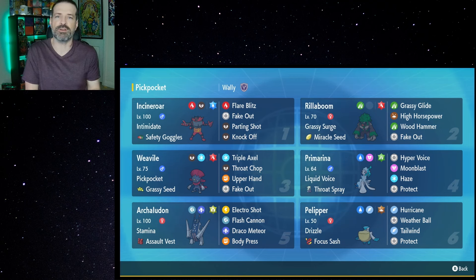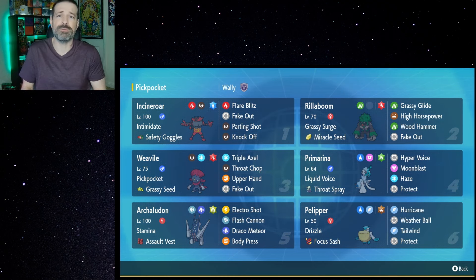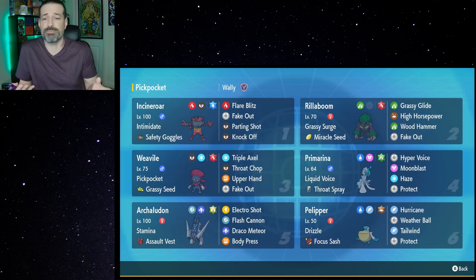Now, I know a lot of people are using Sneasler, and for obvious reasons. It's got a really great moveset, pretty good typing as well, and also has good speed and good attack. Not just that, but it actually has some really good abilities as well, especially with that Unburdened. However, I think some people are actually overlooking Weavile. This Pokemon is actually pretty good.